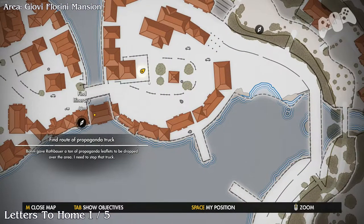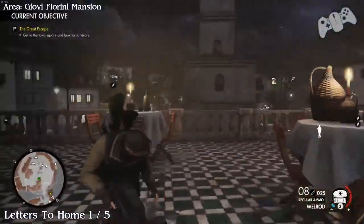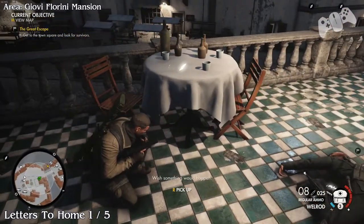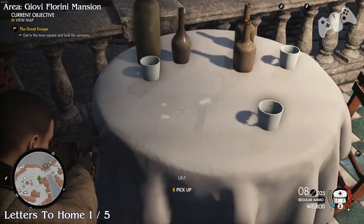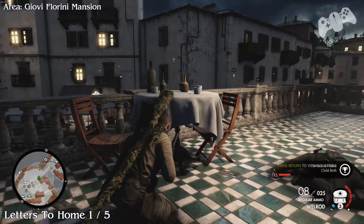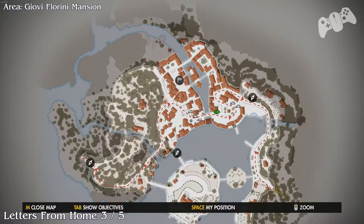Now we're going to head down. Once you get here there'll be a restaurant building with a second floor and a first floor. Go to the second floor and hopefully you manage to see this one - for me it's like invisible near enough, but you'll find it on the side there.